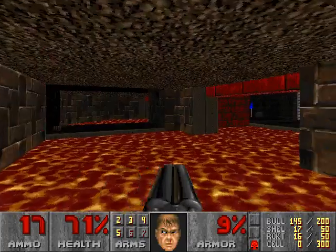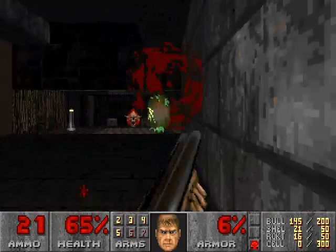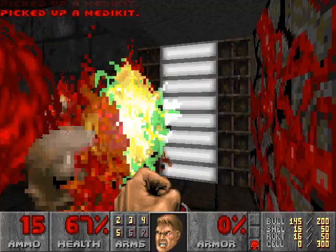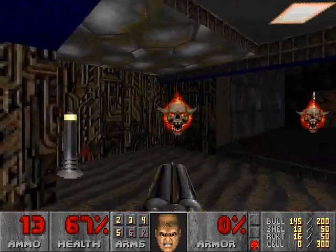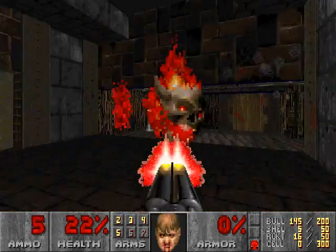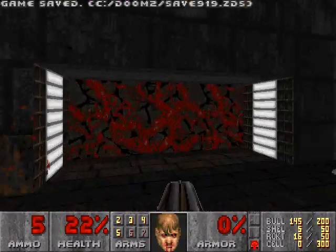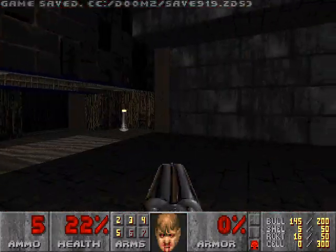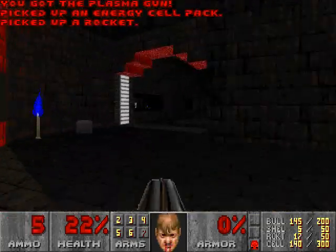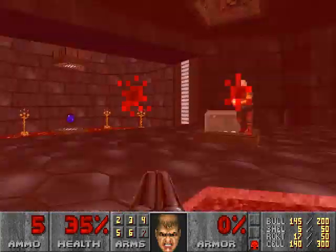There's a switch here! Oh, that's a secret! And I get stuck in this secret, so I guess I'll have to use it. This pain elemental has a dangerous master teleport line right there — there's a pretty dangerous master teleport line. Plasma gun secret! Well, since it was a secret, I'll try and see how this goes without the plasma gun.